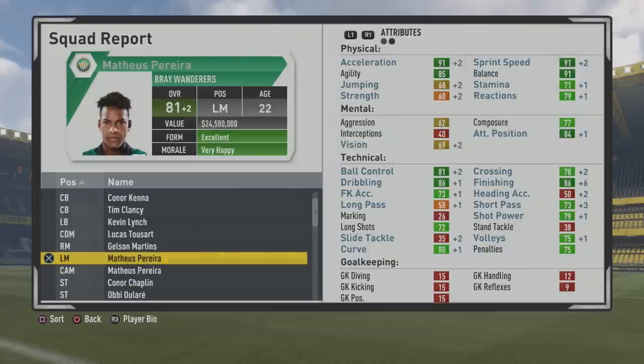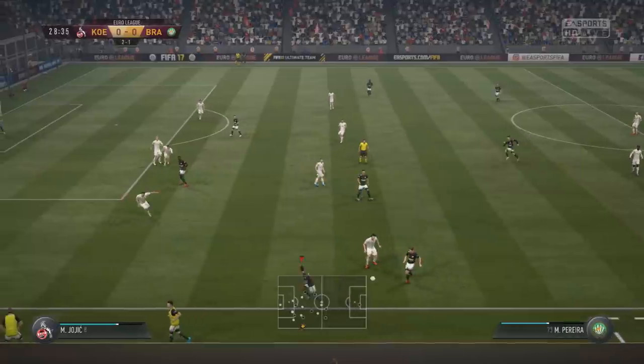Some more physical improvements. You can see finishing up to 80, crossing looking pretty solid also. He's up to 81 overall at age 22. Good pace, stamina up to 71, dribbling 86, finishing 86 also. Good crossing and good ball control.